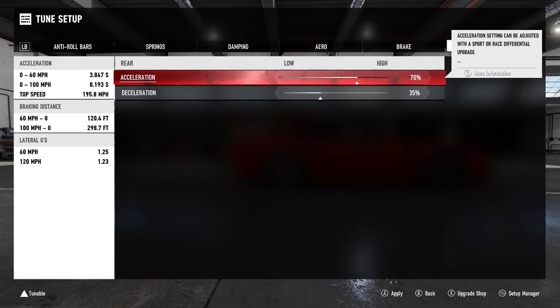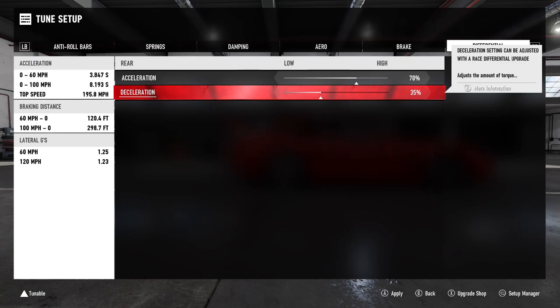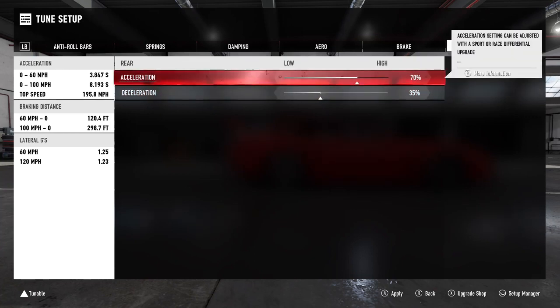For the differential, I just keep mine at stock because that's what it needs to be for racing — you want to keep it the way the car was built. If you're drifting, put it at 100% both ways because that gives you a locked differential. But for racing, I don't really do a whole lot with the differential. As you can see after applying the setup, we got a better 0-100, our top speed decreased by only 1 mph but we gained better acceleration, our braking distance went down by a lot, and we got much better cornering.